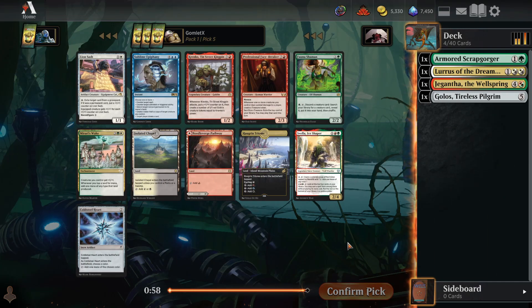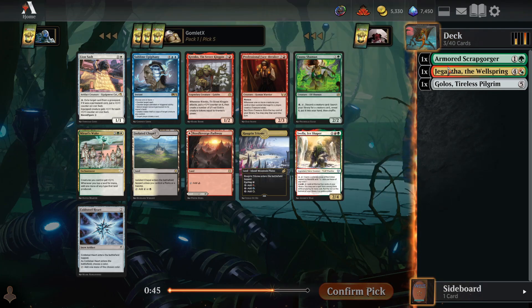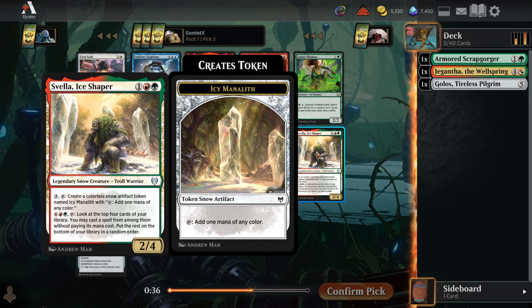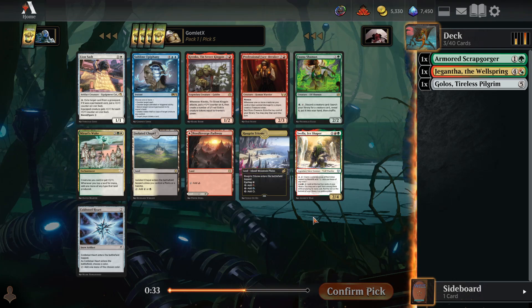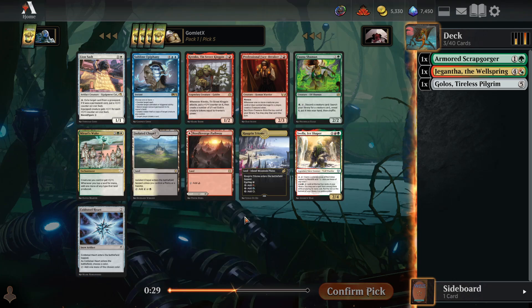This format is 100% for fun anyway, because we're not keeping any of the cards and all we get out of the event is some gold. I'm just going to do what's fun — 5-color Gigantha Golos nonsense could be a pretty sweet place to be for this Chromatic Cube draft. We have a Svella that can spit out mana rocks that tap for a mana of any color. Cold Steel Heart is also excellent cheap ramp, similar to the Scrapgorger.